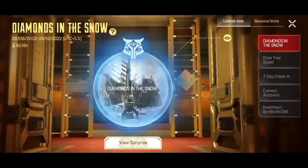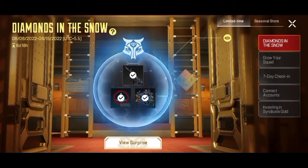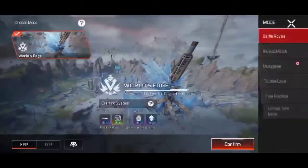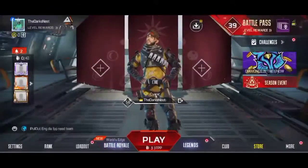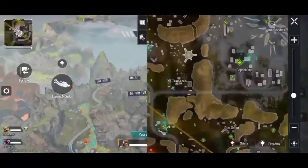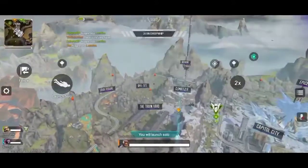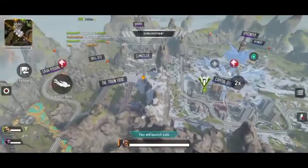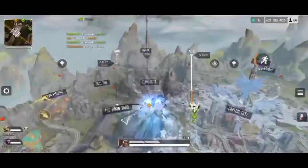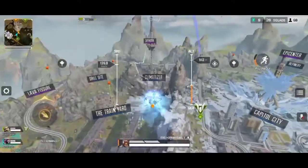After you complete the event, it may still prompt you to visit World's Edge map and the Climatizer location. You might be able to find Loba there or any interactable or interesting things. If you find Loba there, please let me know in the comments.